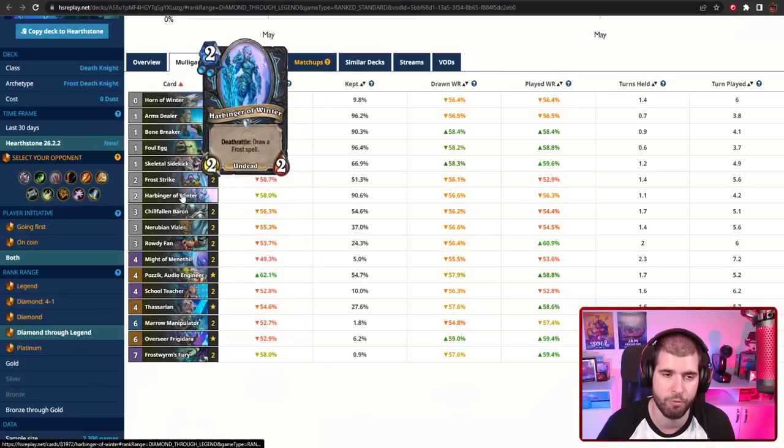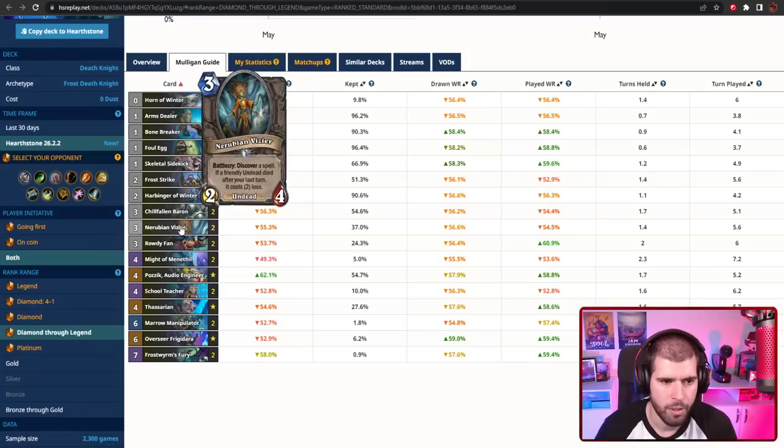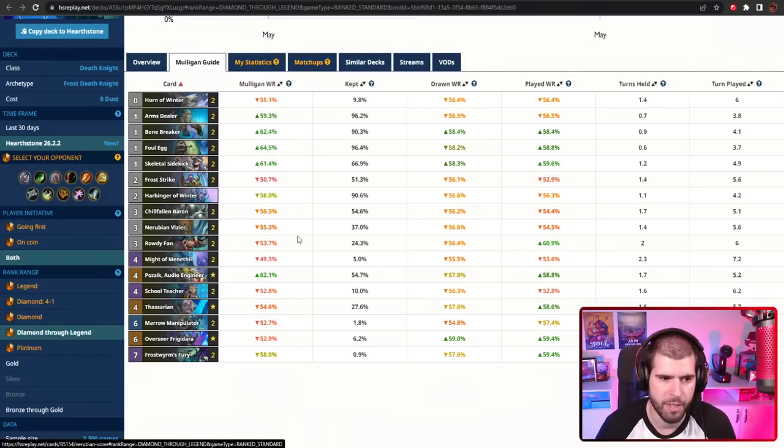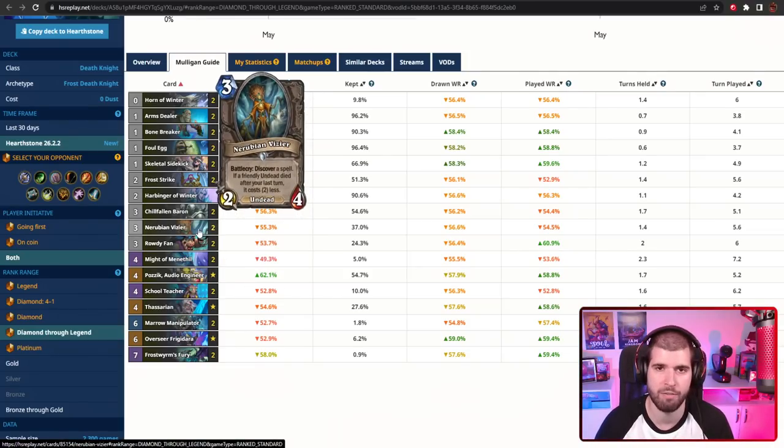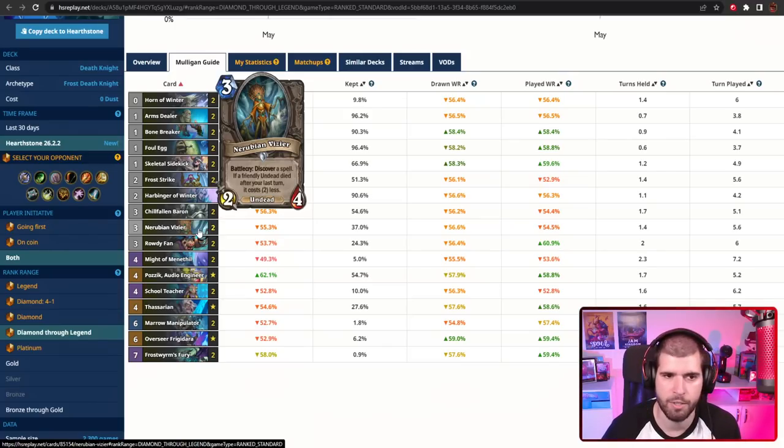We also have one Harbinger of Winter in here, which also pulls a spell, so it's even easier to run out of frost spells. If you want to include something else in the deck, the first thing to look at cutting would be Harbinger of Winter. You're also discovering things through Nerubian Vizier as well as your Schoolteacher — if you're actually looking for hard removal like Obliterate or Asphyxiate, going for Schoolteacher is usually the better way to go, because both of those are 2 and 3 mana so the discover pool is a lot smaller, whereas with Vizier you can discover anything. You could also discover something like Corpse Explosion, so it's worth figuring out if you need big AOE or just single-target big removal.